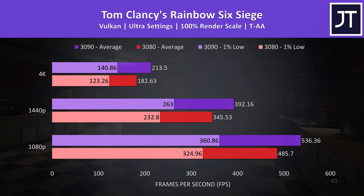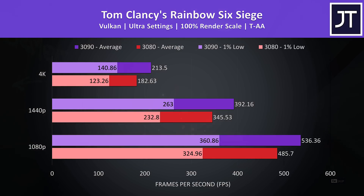Rainbow Six Siege was tested with the game's benchmark tool with Vulkan. No major improvements here, pretty average differences, and again still no problems running 4K max settings on the 3080, even if you have a high refresh 4K display.